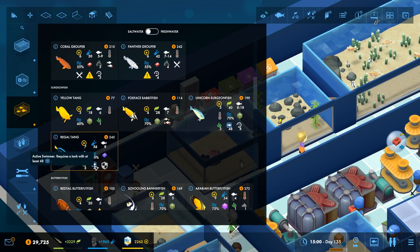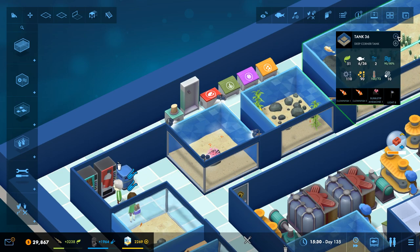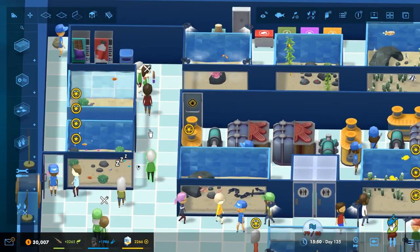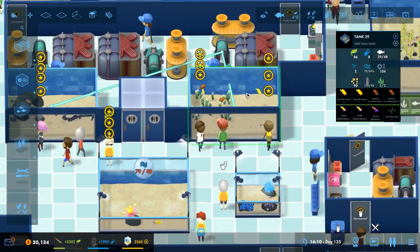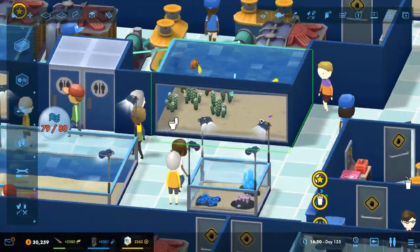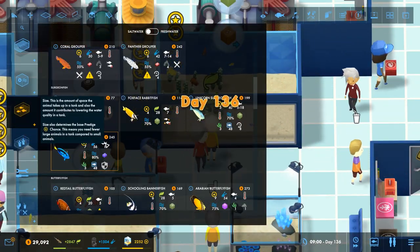Our regal tang - they're an active swimmer so they require a tank with at least 48. Let's check the size of this tank. 30 - they're not going to be able to go in there. That is a shame, I really wanted them to go in there with them. That's 48, so that might actually be a nice tank for them to go in.